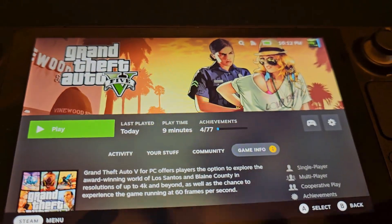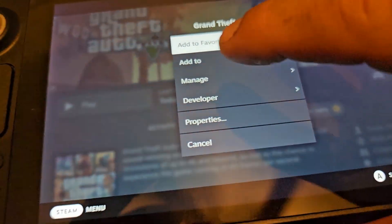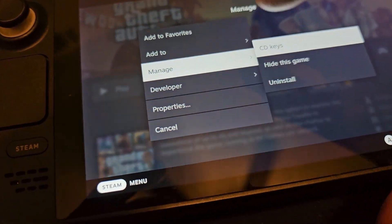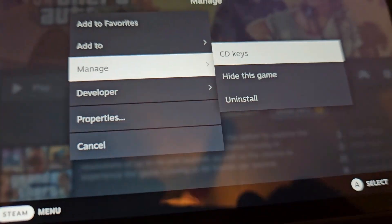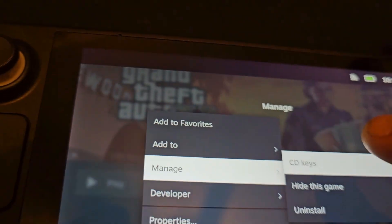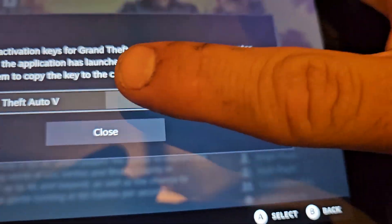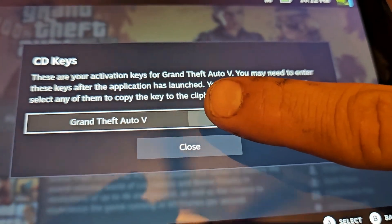To find your code, go to your Steam library. Click on the game, go to Manage, then go to CD Key. I don't want to show you my key so I don't get hacked, but you press that and the number should be right there — that's the code you're going to use for the game.